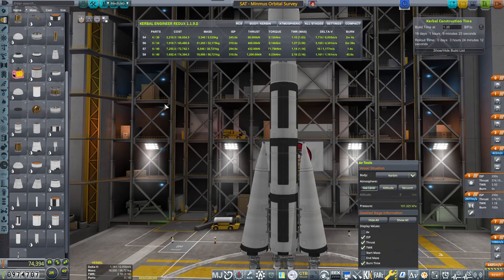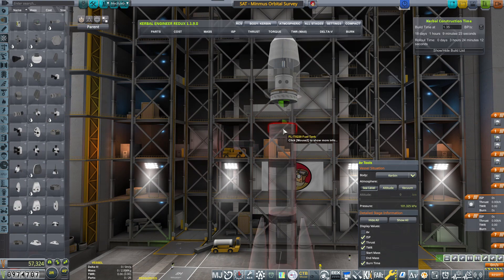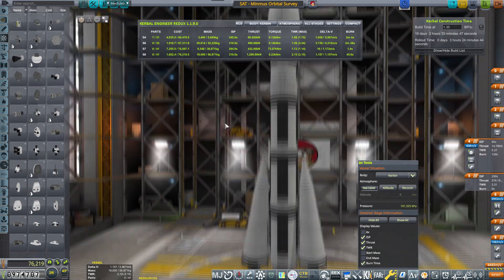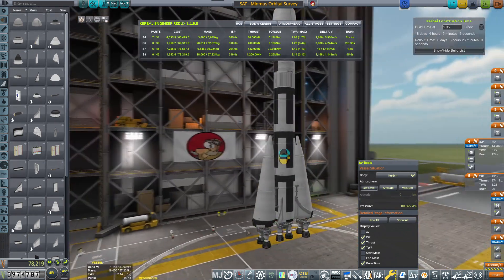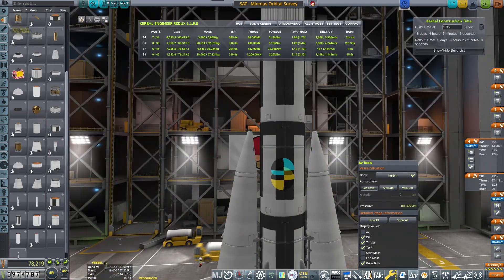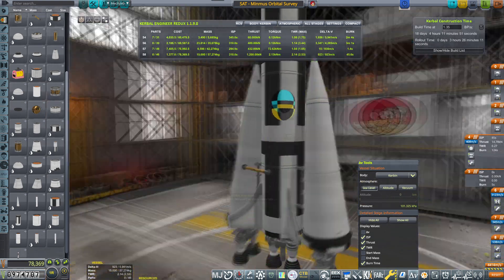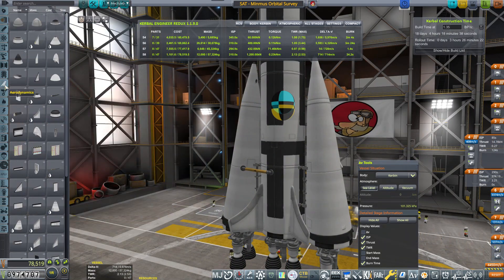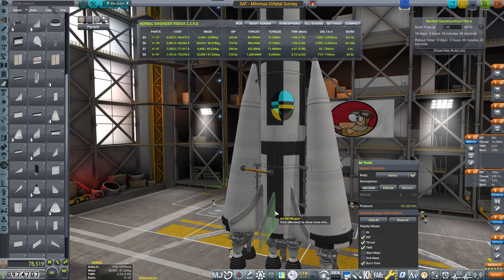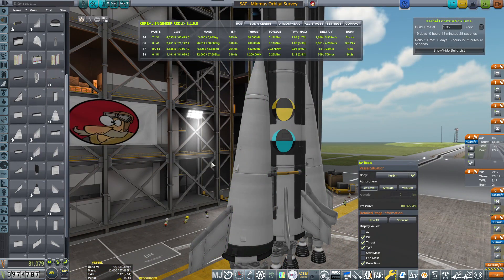Just auto-strutting everything, and then I need to find the correct — oh yes, the SAS needs to be put there as well. Otherwise I don't think the small one will actually account for anything — otherwise we're going to get really flippy. Putting some extra fins on there. I need to again put the fuel ducts. Double-clicking is really getting to me. That looks good enough in my book. Just two additional winglets that will actually help steer the craft prograde.